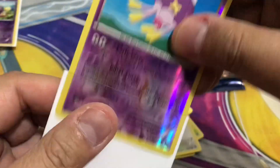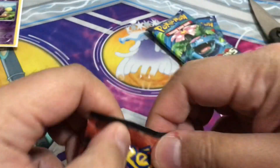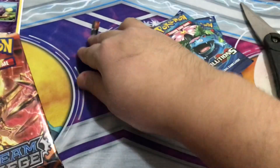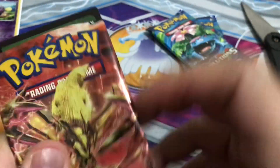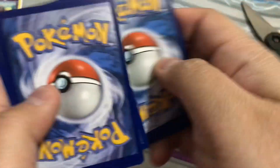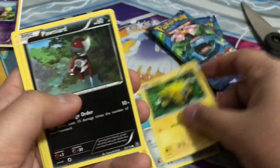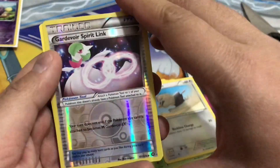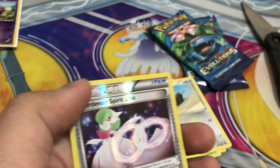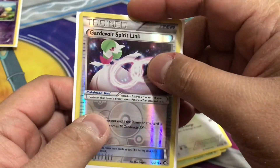I'm also trying to catch up with timing right now because I think the battery is almost done. Here's another Steam Siege — okay, green, it's okay. We got Flaaffy, Monferno, Aerodactyl, Klang, Joltik, Pumpkaboo, Phantump, Reflective Curse Spirit Link — oh, this is nice! I might top load this later because I like it.